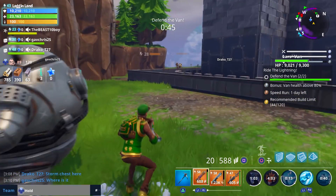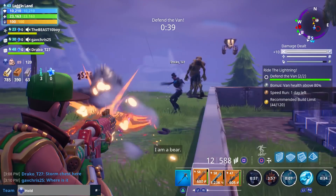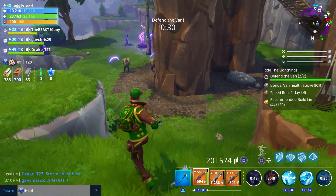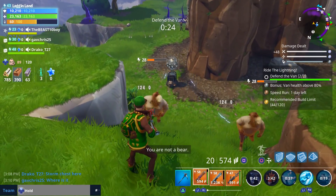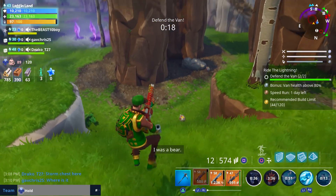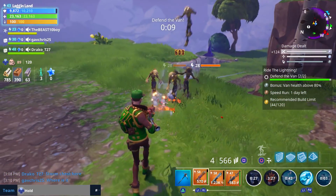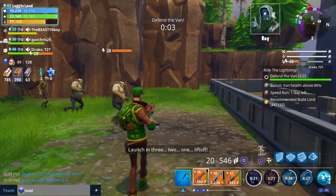We're almost done - 40 seconds left of this defense, no problem. My shock ability is coming back up but I'm not getting big swarms on my side. Now they bring out a bunch of little guys - and a thrower. Here come the little dudes. Boom, in the face.